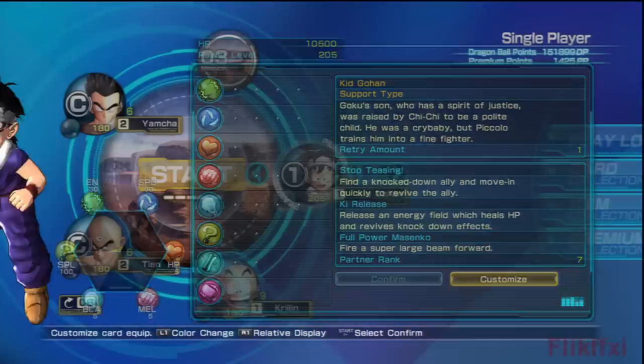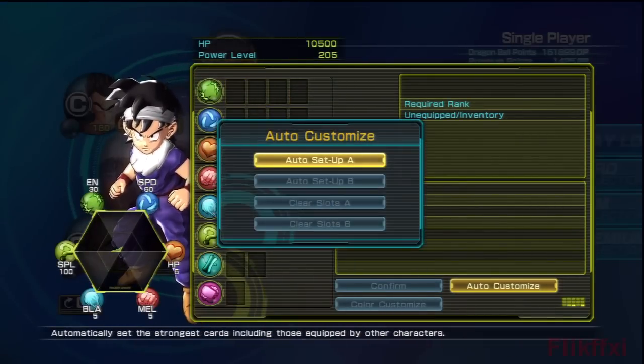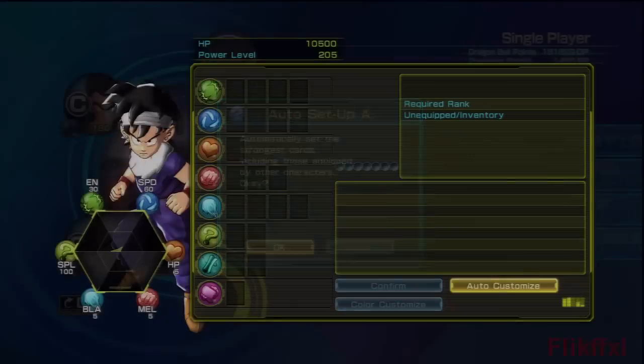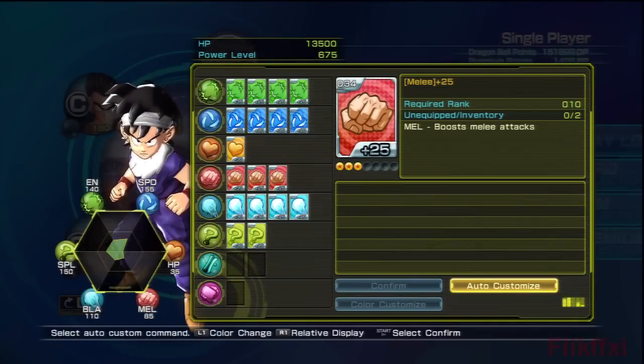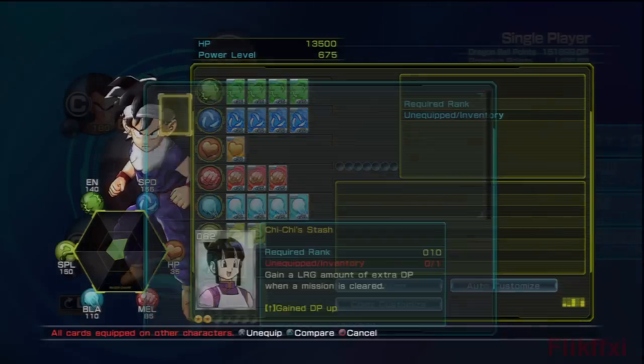I'll go to Gohan — customize. I'll make him really powerful using auto customize, setting the strongest cards including those equipped by other characters. Cards confirmed. He is now uber strong in theory. But I didn't give him special cards, so I guess that doesn't change his equipment.